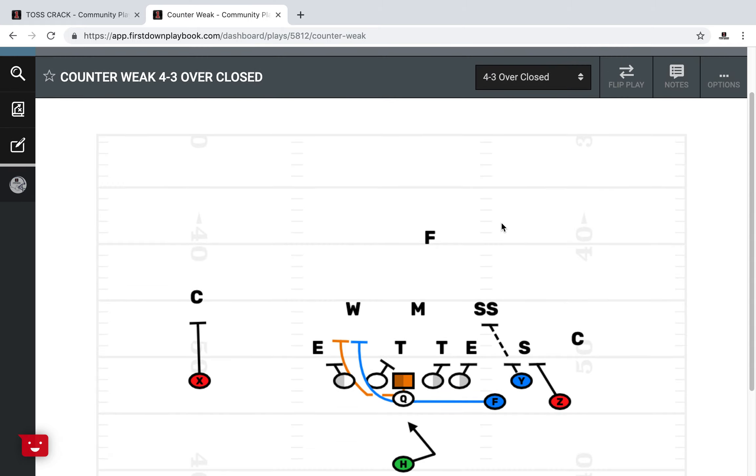It's just a counter to the weak side. We've got a tight end in here this time, but with First Down Playbook's draw-and-edit you can change this to whatever. When they start cheating over to your bunch and the middle field is closed, it's a great formation to just come right back and run the counter to the weak side. We've got it drawn up against an over with three techniques — the strong side over here with the shade and the five to the weak.